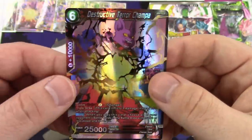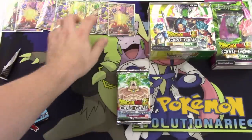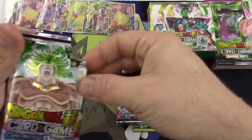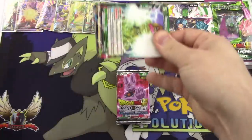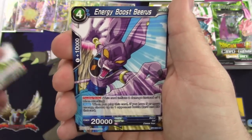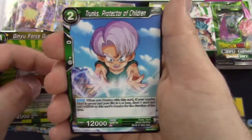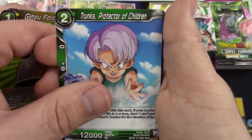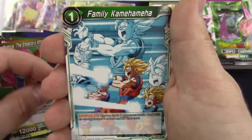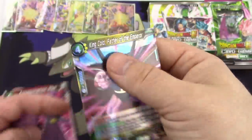Six super rares — that's pretty good for only 24 packs. This is the first Galactic Battle box I'm seeing so I have no idea what the ratios are, but it seems pretty good. Rampaging Lifeform Bio Broly, Energy Boost Beerus, Full Power Sun Gohan Leader Card, Goldo, Trunks Protector of Children, Zarbon the Emperor's Attendant, Magetta of Universe 6, Dodoria the Emperor's Attendant, Family Kamehameha, Overflowing Bio Warrior Army, Assassination Plot, and King Cold Father of the Emperor — just a regular rare.